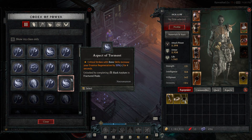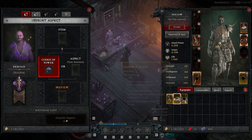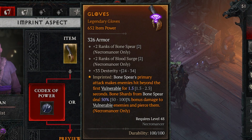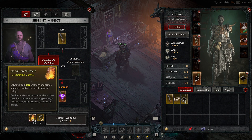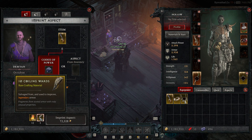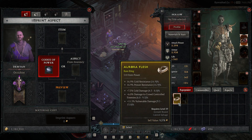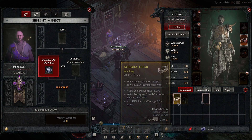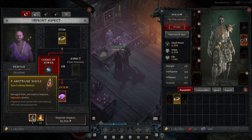Let's open the Codex of Power as an example. Filtering by class and offensive aspects, let's look at Bone Spear. This aspect can only go on certain pieces — fortunately all the ones I've brought qualify. Imprinting costs 72,000 gold, so you can't do this constantly without consequences. It also requires specific resources: veil crystals, which you get from extracting even basic rares, and coiling wards, which come from salvaging legendaries. Note that certain aspects are restricted to specific gear slots — for instance, a resource aspect may only go on rings and jewelry, not an amulet, and will cost less but still require legendary salvage materials.